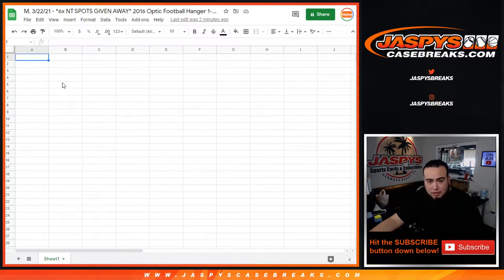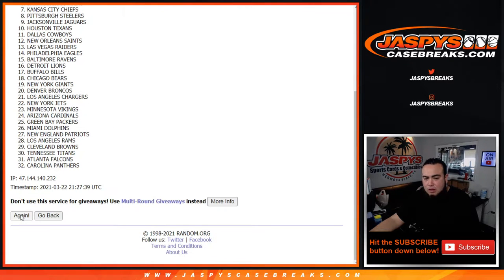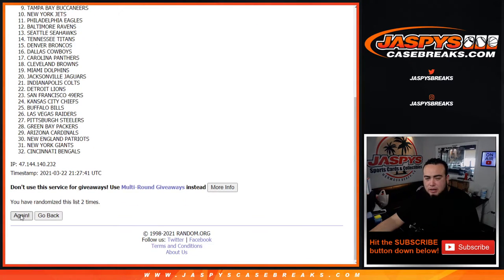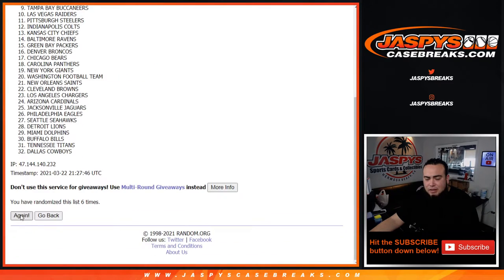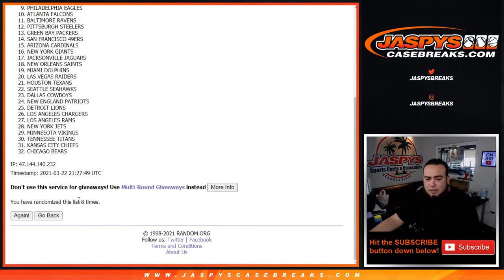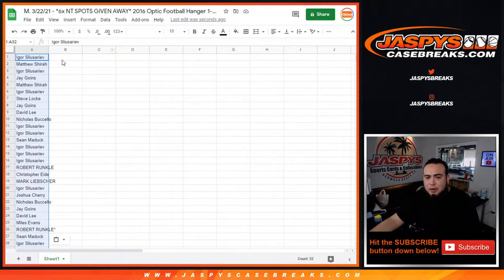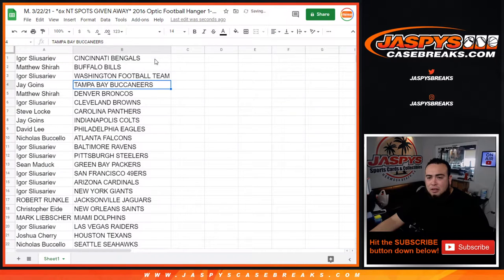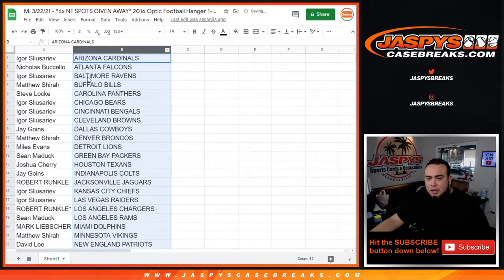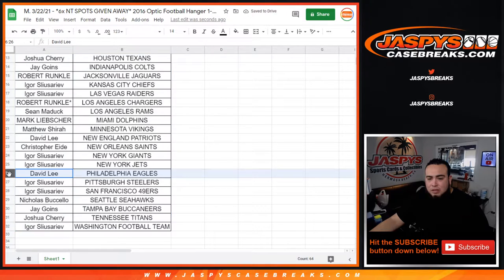So this is just for the break. Six and a two, eight times. Now on the teams — one, two, three, four, five, six, seven, and eight. No trades for these quick little fillers, just because the main purpose is to potentially get a spot on the break. This is 2016 football, so if you're looking at what teams are better — the Cowboys have Dak and Zeke rookies, Goff is a Ram in this product, and of course Wentz is an Eagle. David, you got the Eagles.